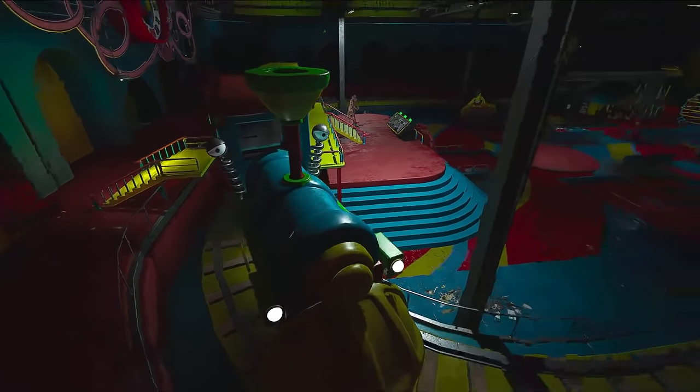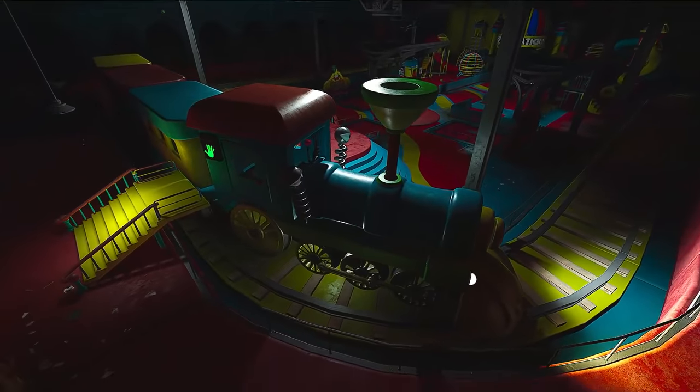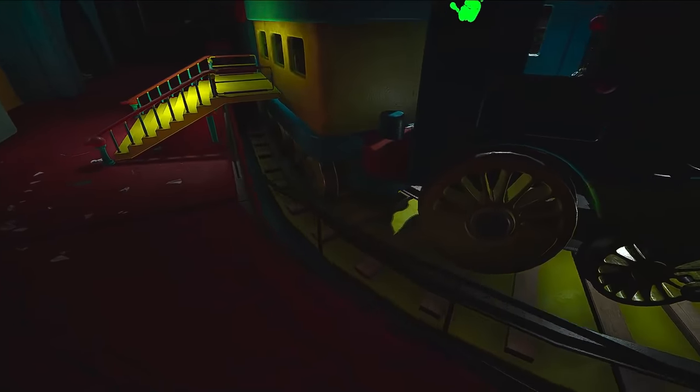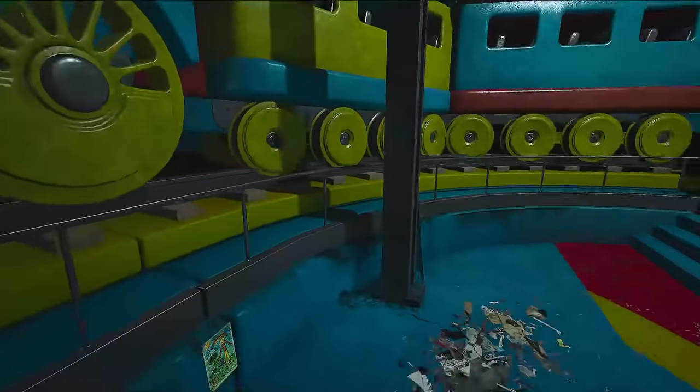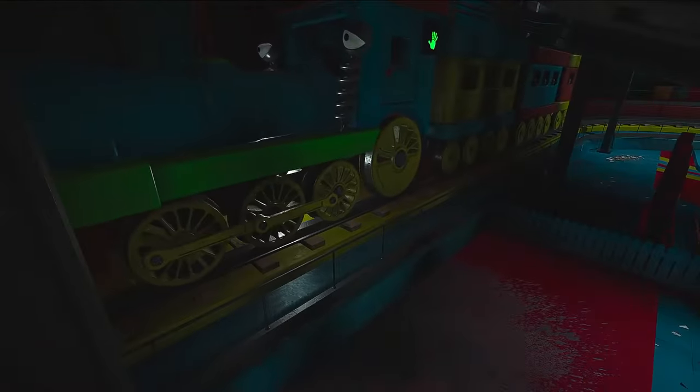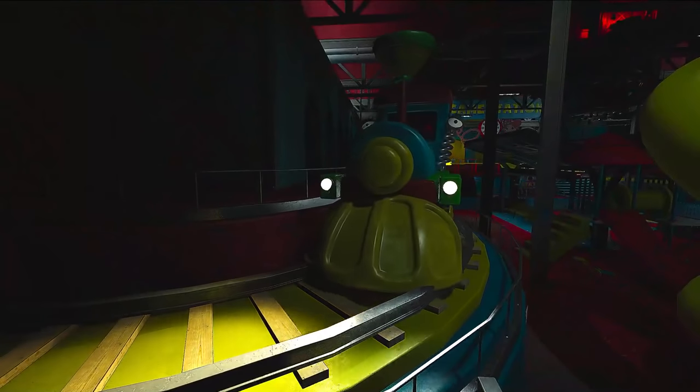Let's watch the train go. Chugga chugga choo-choo. Look at those wheels turn. What a realistic train — it's clipping through the track. There's no pressure to make a train that has wheels that actually roll, because you're never gonna see them roll.